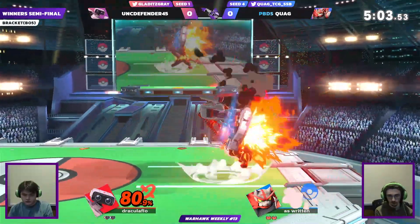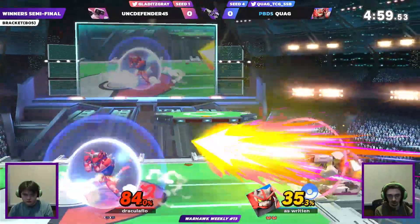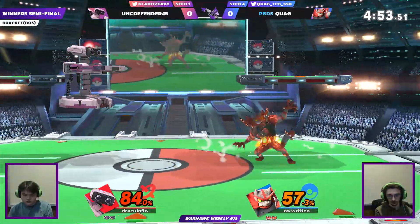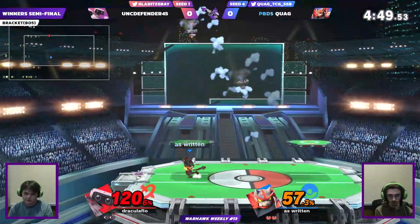That up throw right there is going to finally take a stock back to Gray, though he's down 80% which is not a favorable position, especially if Incineroar is able to get one of these Revenges. And there it is — that'll probably kill if he's close enough to the ledge. Gray working back some percent using the gyro more effectively.